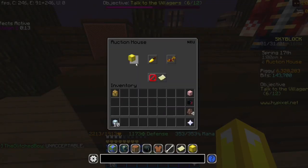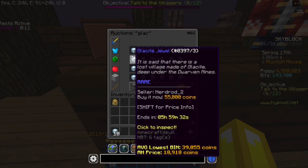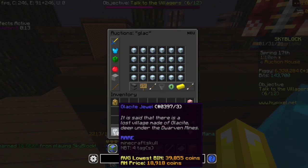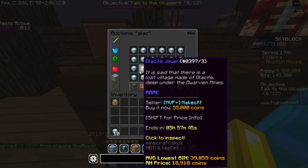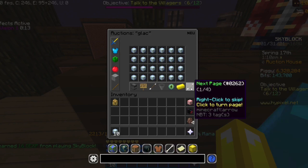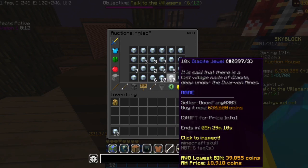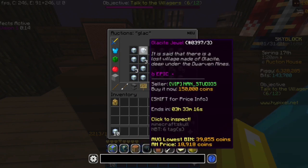Today what I've been doing is just buying Glacite Jewels on the auction house. I bought these for a good price of 44,500 coins and then I'm going to sell these in bulk. You make like 200k profit because no one wants to individually buy each one.